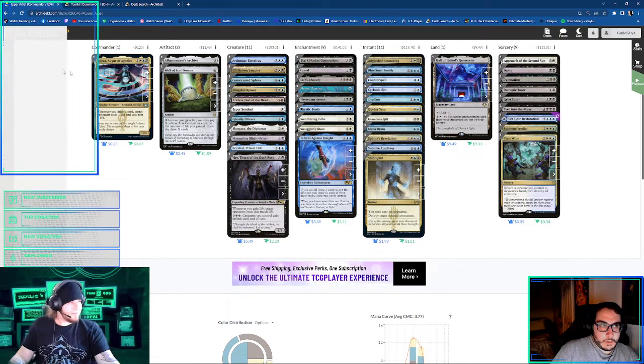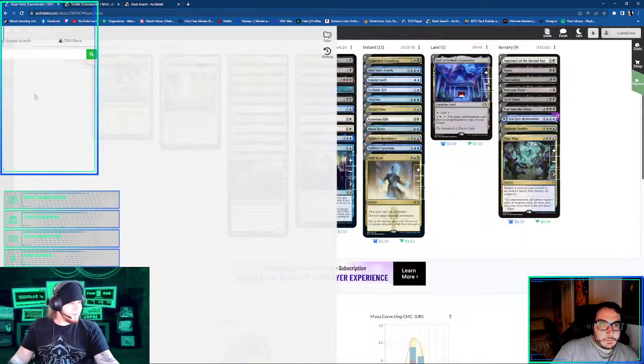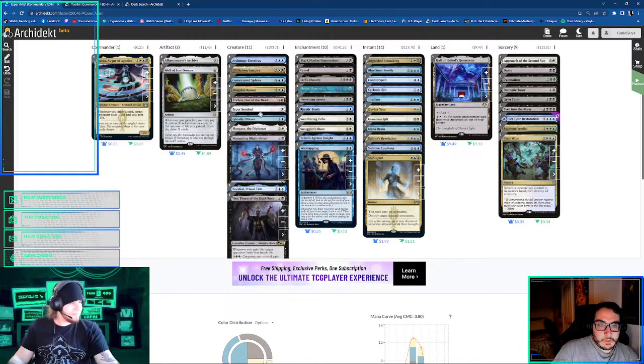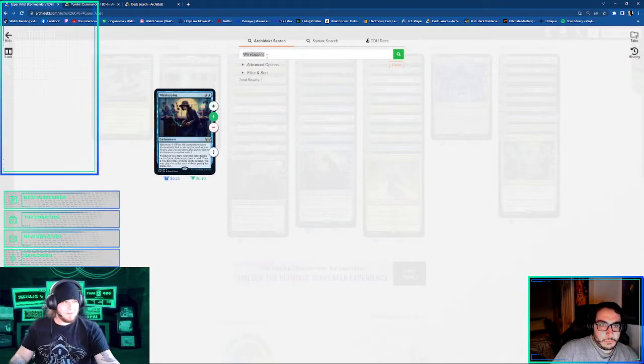Oh, Wiretapping — that was the other new one that I ran. I was trying to remember what it was called. It's the Hideaway, and it lets you just draw — whenever you draw your first card during each of your draw steps, draw a card. Then if you have nine more cards in your hand. Also, we need Jace.